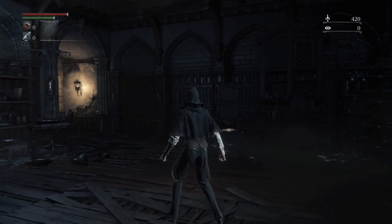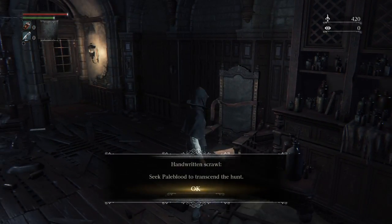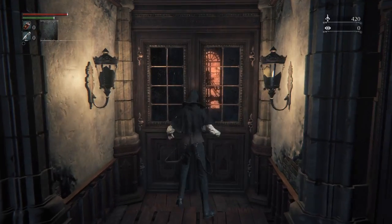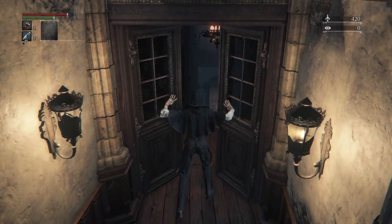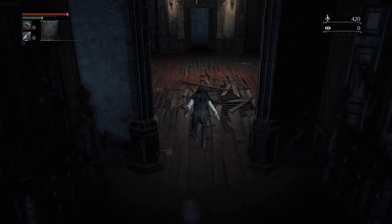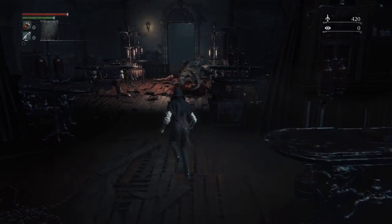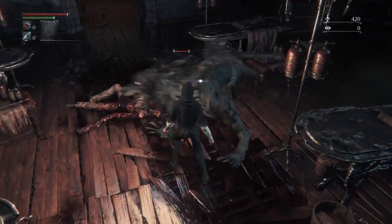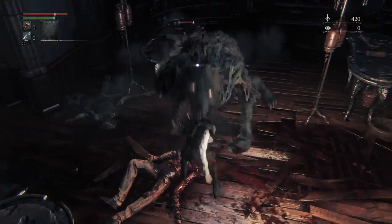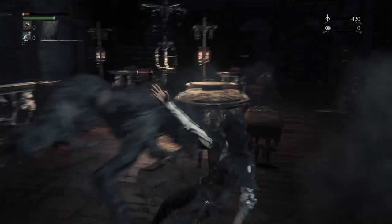Here we are starting in Iosefka's clinic. If you're actually playing the game and want to find out everything, do read all the little bits and pieces, but I'm not going to be showing those details in this video. We just want to come out these doors. We're going to encounter a werewolf kind of thing in a minute — you can kill it, get behind it and parry — but I'm just going to smash it. It's the quickest way through, so we'll just die there.